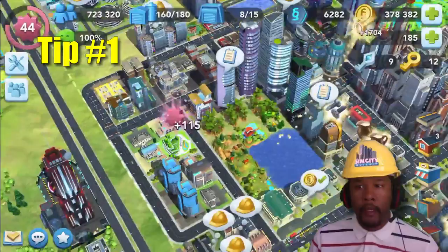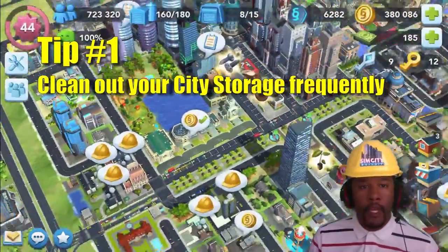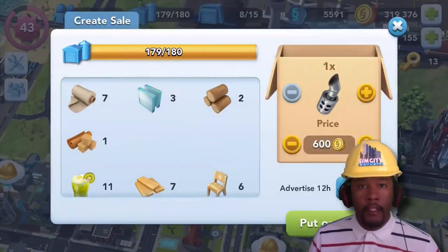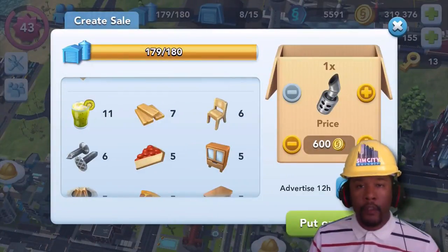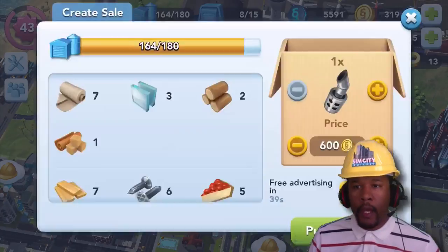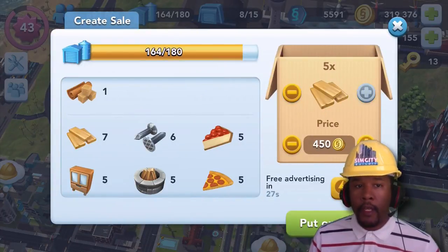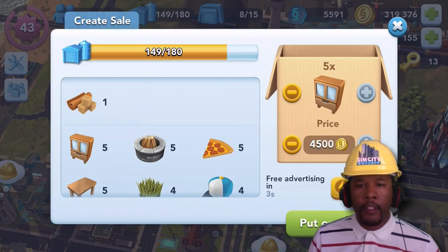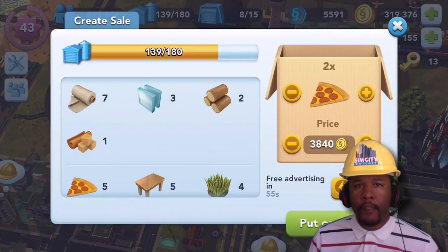Tip number one is to keep some available space in your city storage. I only have 180 slots, and most of these are filled with particular items that I don't seem to be getting prompted for at the time. So it's a good practice to clear these out every once in a while. Plus, you can earn money by selling them at the Trade HQ. I pretty much clear out everything except for my expansion items.